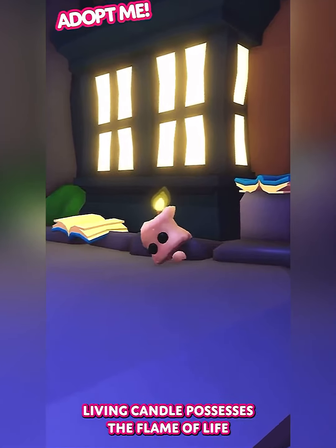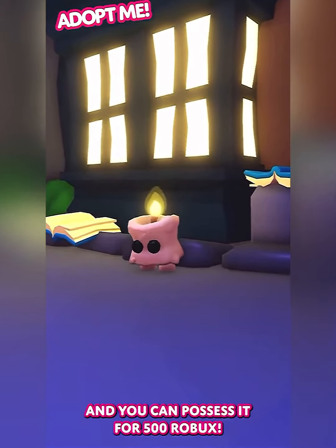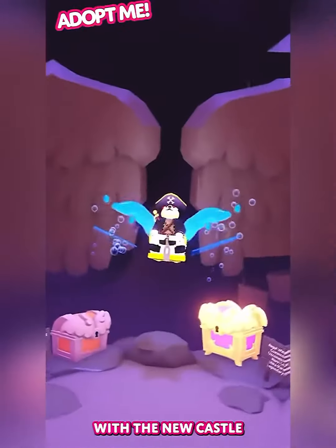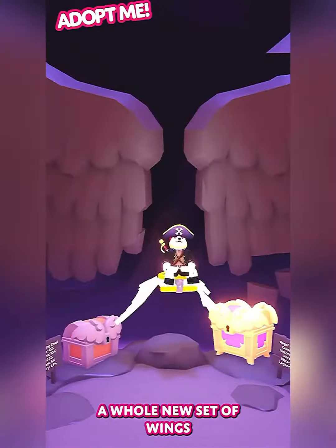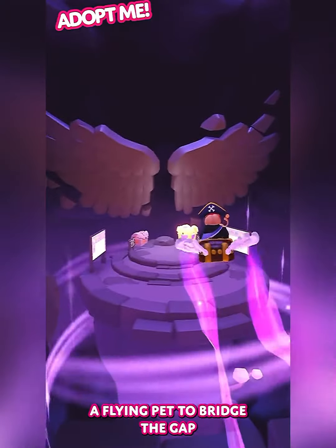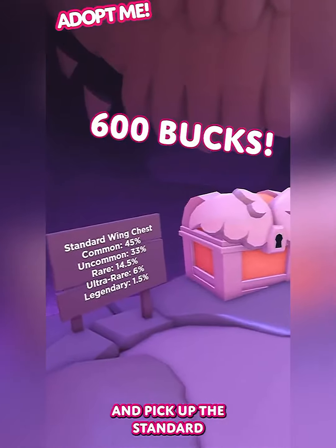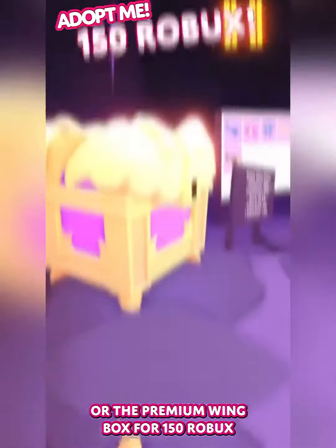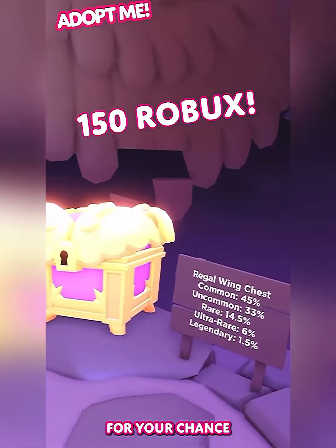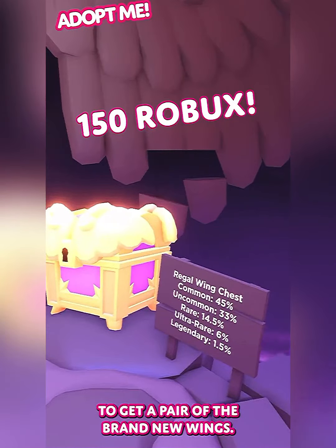The legendary Living Candle possesses the flame of life, and you can possess it for 500 robux. With the new castle also comes a whole new set of wings in the two wing boxes. Equip a flying pet to bridge the gap and pick up the standard wing box for 600 robux, or the premium wing box for 150 robux, for your chance to get a pair of the brand new wings.